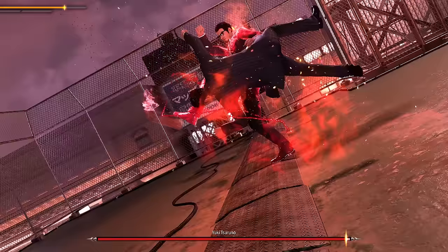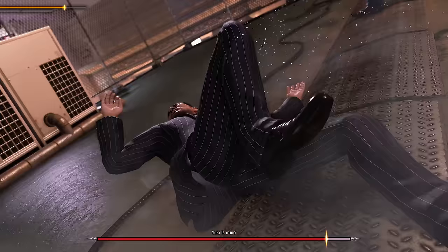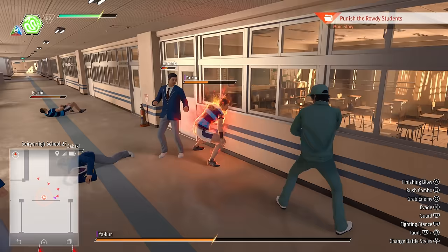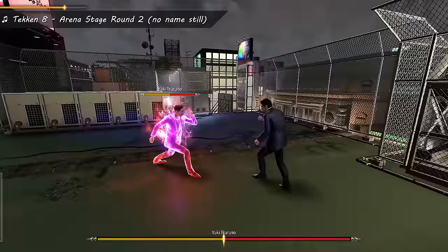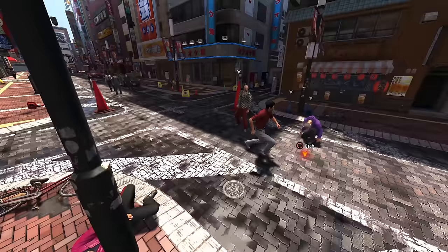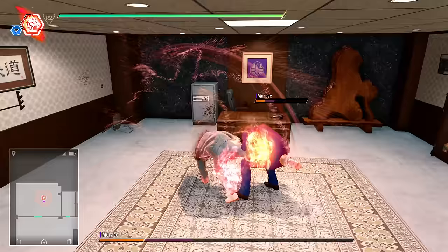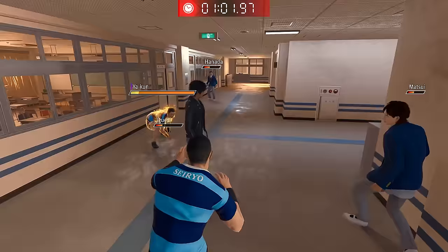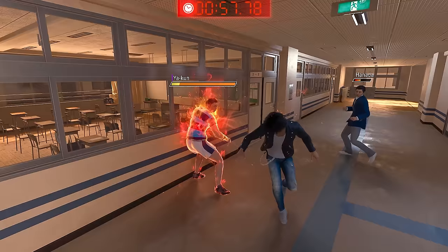There are still some things from Lost Judgment carried over. Firstly, Mortal Reversals — where a strong enemy goes to do a strong attack and you dodge at the right time to counterattack — are in Gaiden and function the same way, with some upgrades available for follow-up attacks. Yakuza 6 and Kiwami 2 had attacks constantly bouncing off an enemy's guard; Judgment got rid of that but still randomly had bouncing attacks. Lost Judgment completely removed that, though attacks would still bounce when an enemy was winding up a big strike.